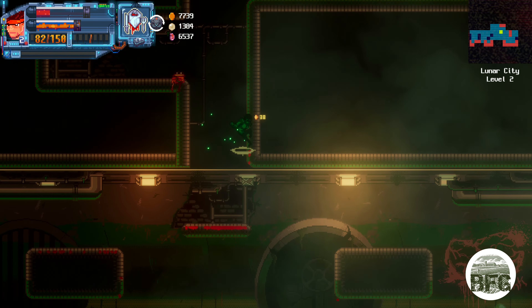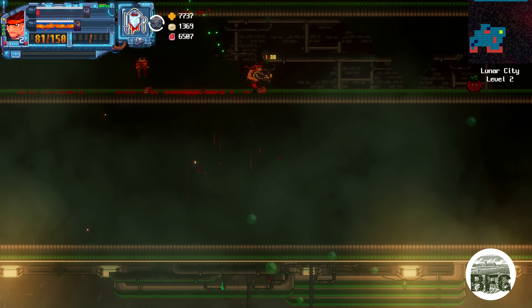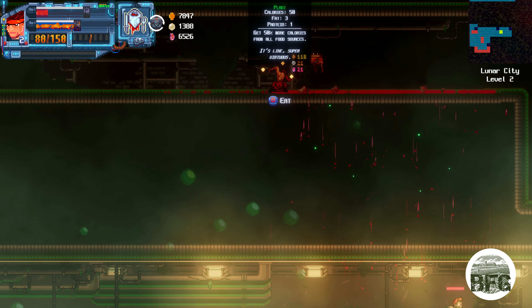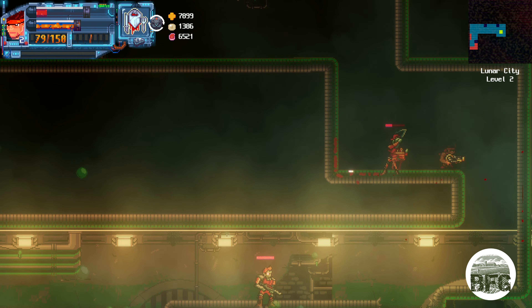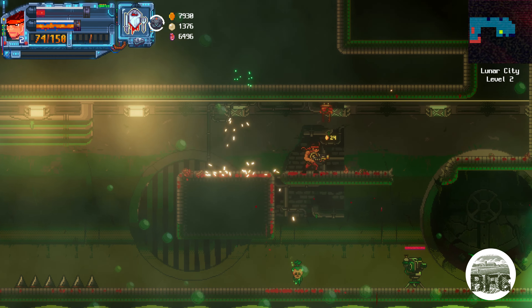Chow down on combat with high-powered weapons like the Critter Cannon and the Meat-Seeking Missile Launcher. Procedurally generated loot and levels mean there's always something new on the menu. In the game you'll make strategic dietary decisions to either be an herbivore, a carnivore, or a metal machine eater.